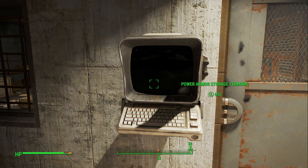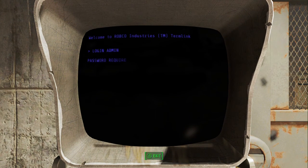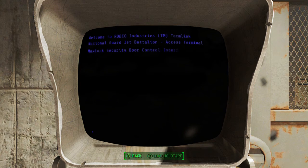Here is the main thing: you're going to use the Power Armor Storage terminal. I already hit A on this, but you will need a password — I'll show you where it is. You'll go ahead and log in, then use the security door control to pop that door open.